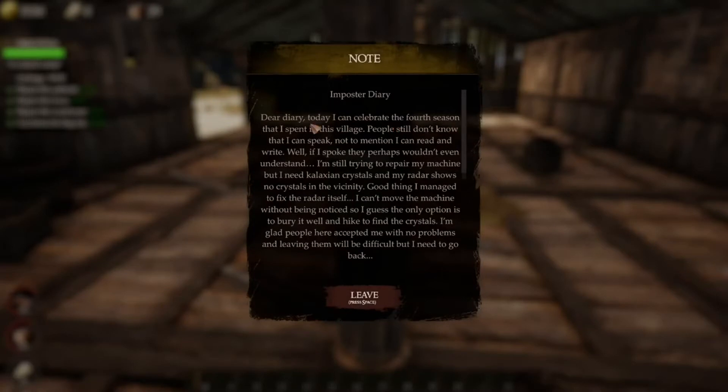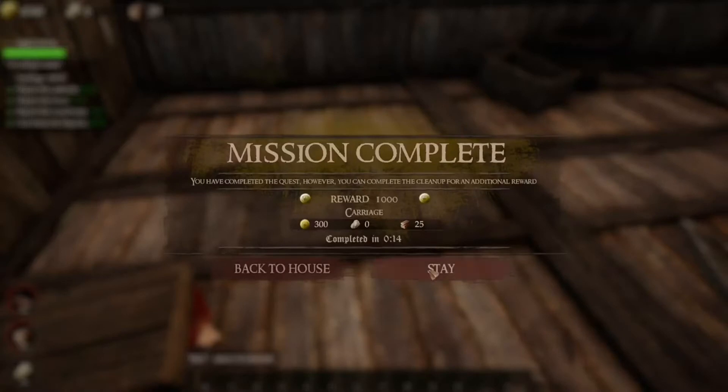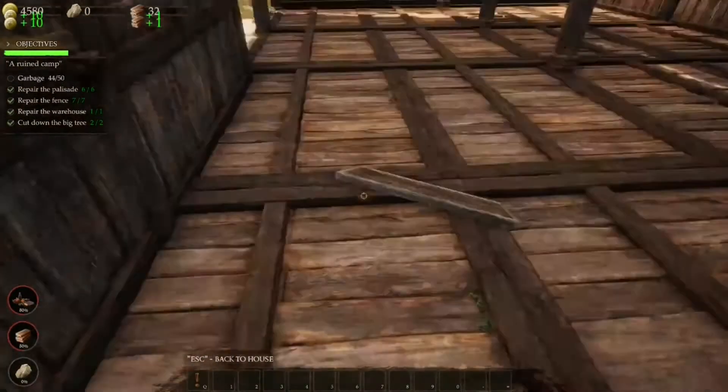Dear Diary, today I can celebrate the fourth season that I spent in this village. People still don't know that I can speak, not to mention I can read and write. I'm still trying to repair my machine but I need Kalanix crystals and my radar shows no crystals in the vicinity. Good thing I managed to fix the radar itself. I can't move the machine without being noticed so the only option is to bury it and hike to find the crystals. I'm glad people here accept me — leaving them will be difficult but I need to go back. I'm not done, I still got more stuff to clean up.